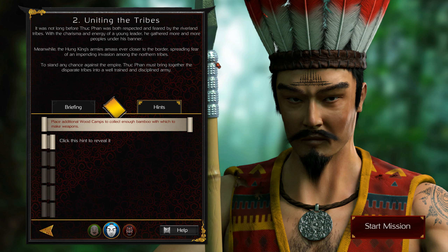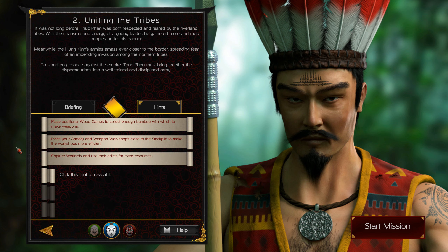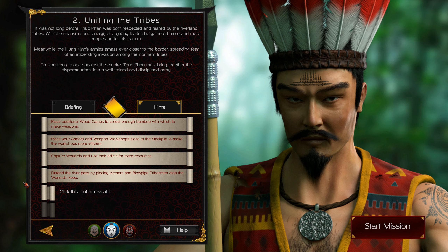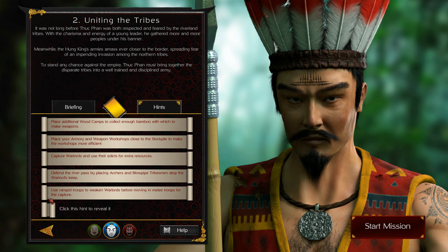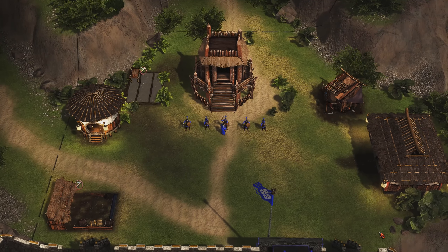Hints! Place additional wood camps to collect enough bamboo with which to make weapons. Place your armory and weapon workshops closer to the stockpile to make the workshop more efficient. Capture warlords and use their edicts for extra resources. Defend the river paths by placing archers and blowpipe tribesmen at the top of the warlord's keep. Use ranged troops to weaken warlords before moving in melee troops for the capture. Amass a large army before storming the Huang Lord's walls. Let's get going.